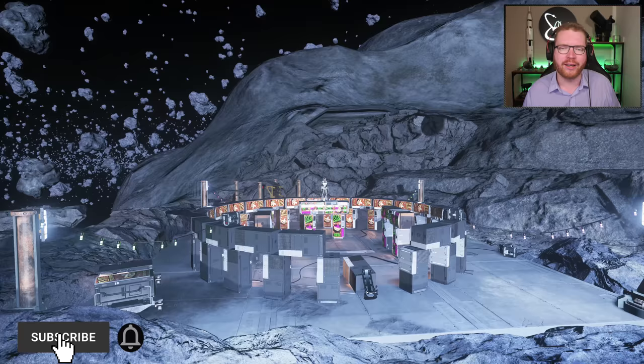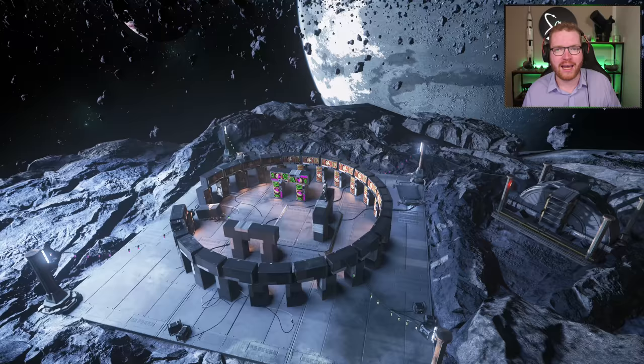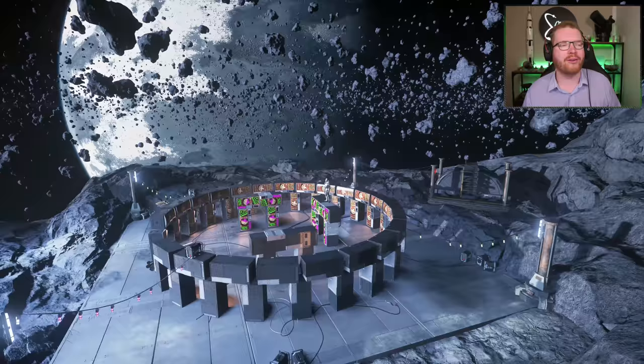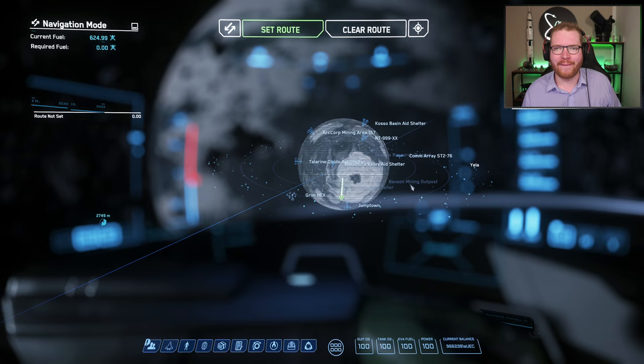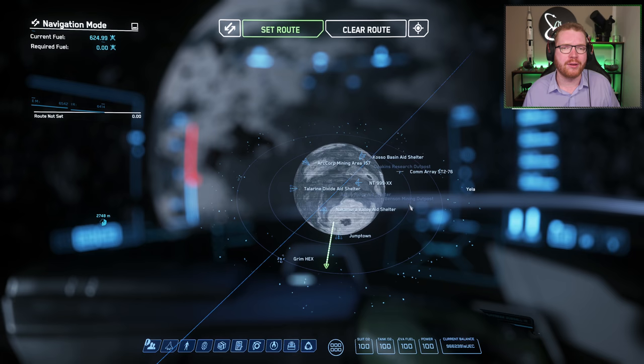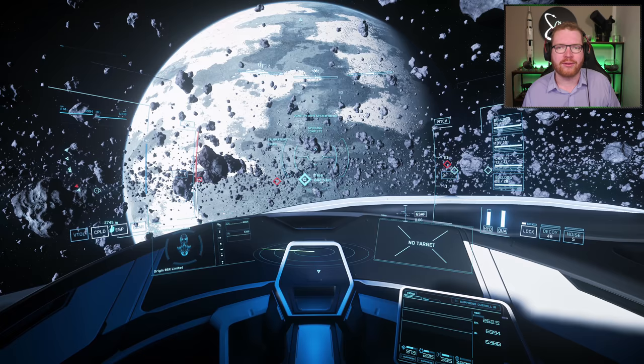While you're out in the Grimhex area, we get to the last and probably most difficult easter egg on the list — something called Benny Henge. Benny Henge is basically Stonehenge built out of vending machines. We are out in the rings around Yela, not too far from Grimhex — only 254.6 kilometers from Grimhex, to be more precise.